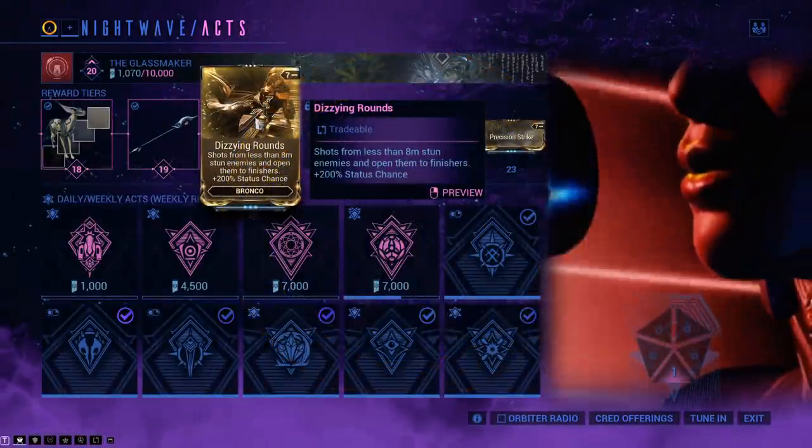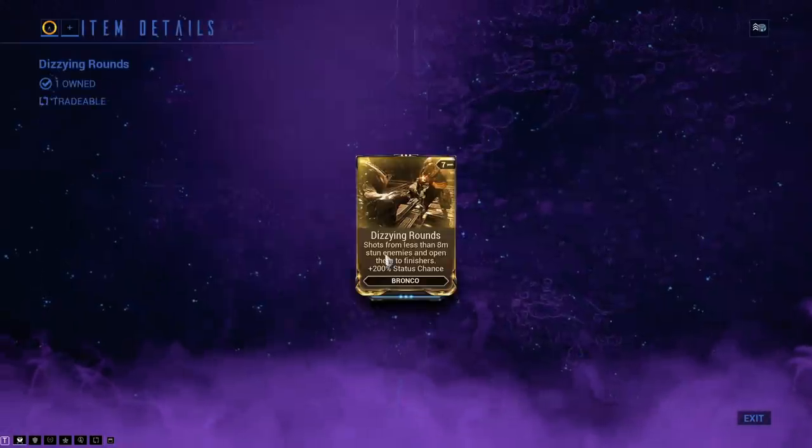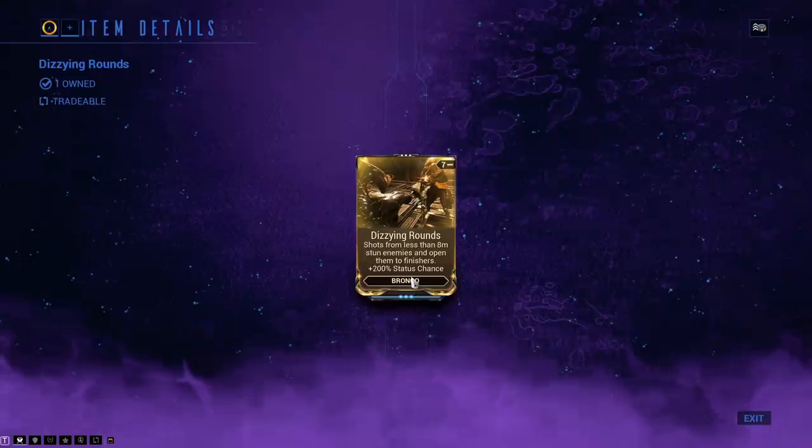Shots from less than 8 metres stun enemies and open them to finishers, plus 200% status chance. It's a Bronco augment.